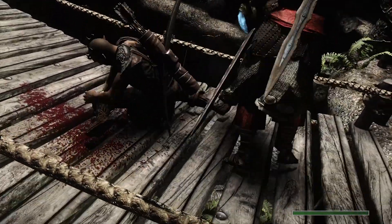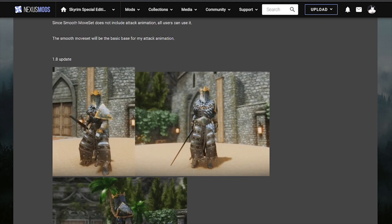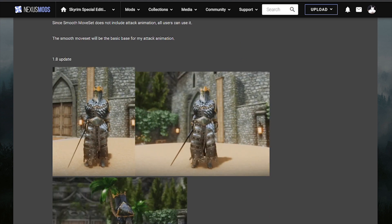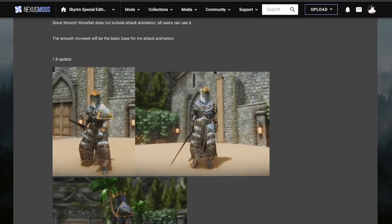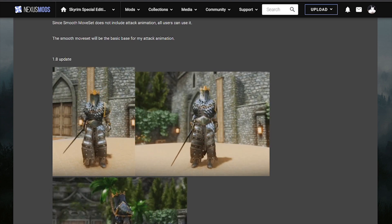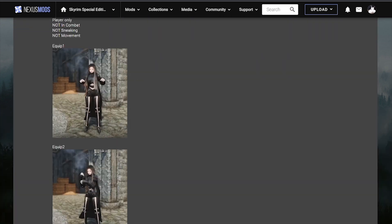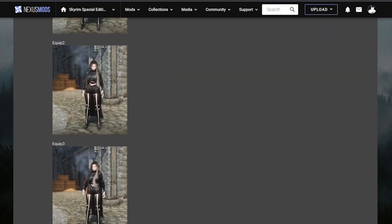We also have the Smooth Moveset and the Smooth Random Equip Animation. The Smooth Moveset plays a bunch of movement animations every time you accelerate, walk, swap weapons, and enhances all idle animations. The Smooth Random Equip Animation plays animations every time you change an item, as you can see in the footage.